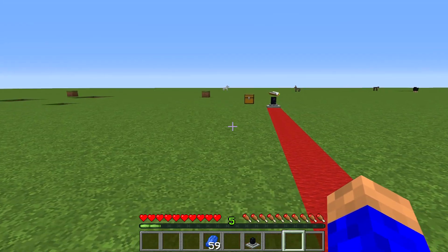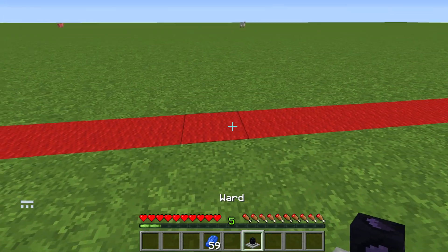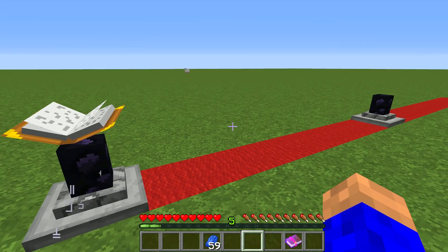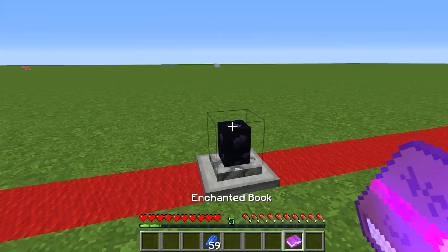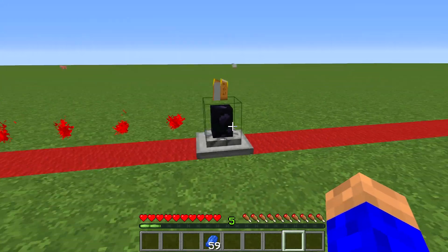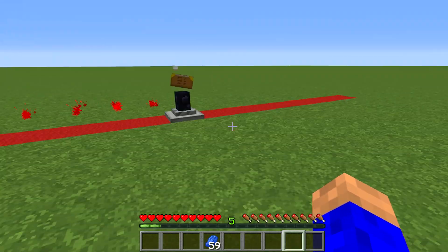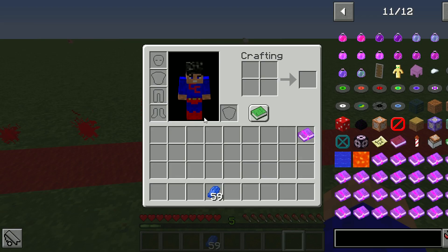If I was to put another ward down right here, that one still works for now. But if I put another book on it - say you wanted Efficiency and Power for mining - put this down... see the red particles between them? Now I'm getting no buffs at all. They're cancelling each other out.